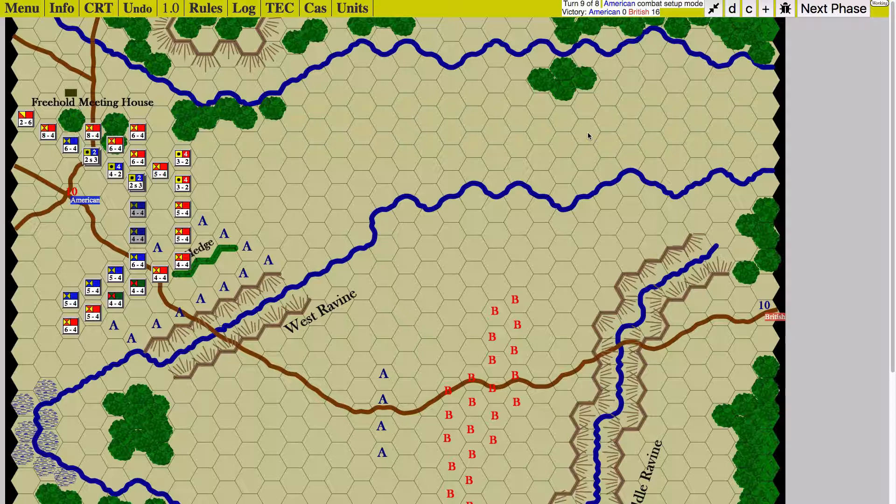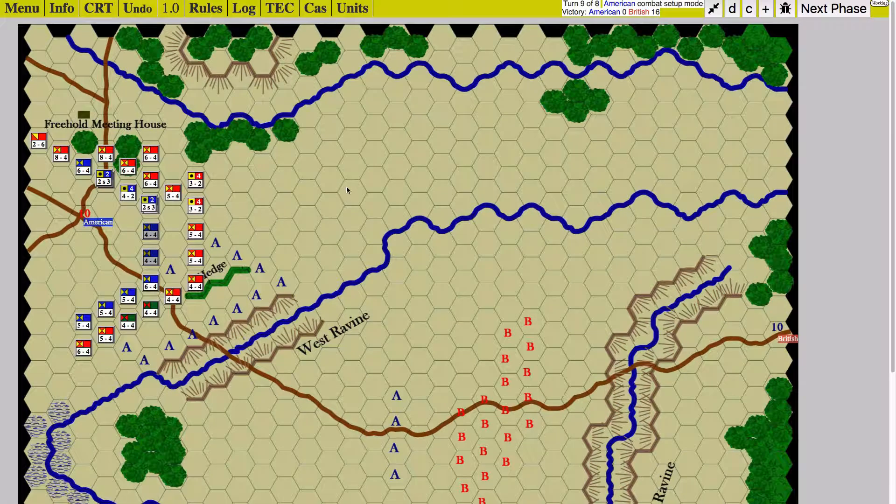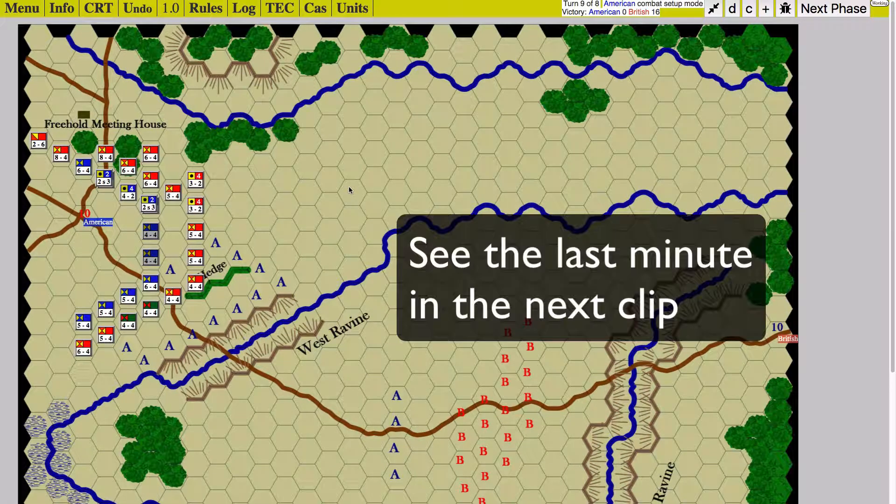That's a good point too. An interesting thing we could do with scenarios is rate them on a percentage basis for each side. In this case, rate the American offensive chance as very low, American defensive chance as very high, and the British chance accordingly. When you've got a situation like this, give the weaker player the side that has the higher defensive chance.